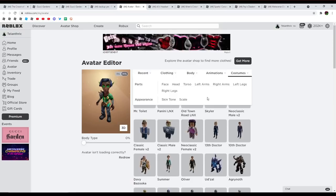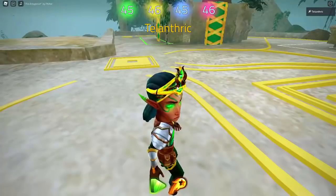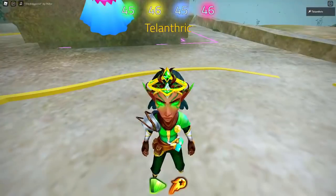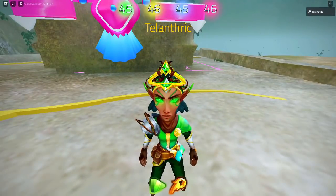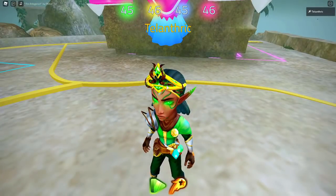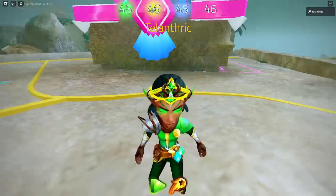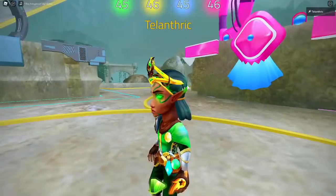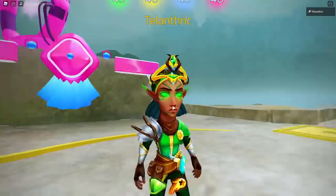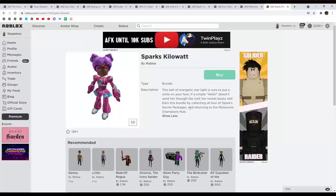I wish they actually showed up under your costumes since they were actual bundles — it's weird that it doesn't show there. Now we're looking at Ren's crown, the week one item from Ren's treasure chest number one. It looks very nice: there's an emerald on top, more emeralds on the sides, and emerald cracks in the roots. I may actually wear this on my normal avatar for a while.